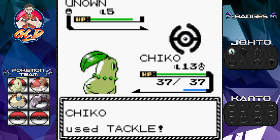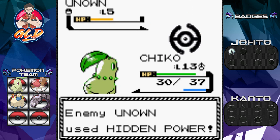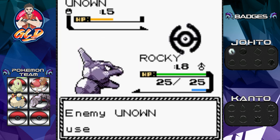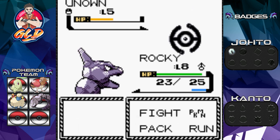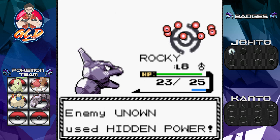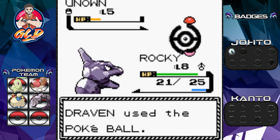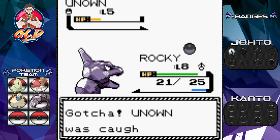You know what, screw it — we're gonna capture them all. Please don't make this Pokémon faint, come on Chikorita. Oh look at that — okay, please don't let it be a type disadvantage. Oh jeez, that was a type disadvantage — we've got to switch out. Let's go with Rocky. Grass Poison — not effective. Let's go with the tackle and see what happens — we have weakened this Unown.